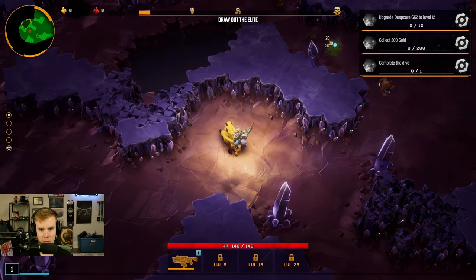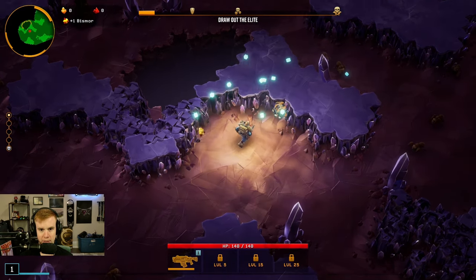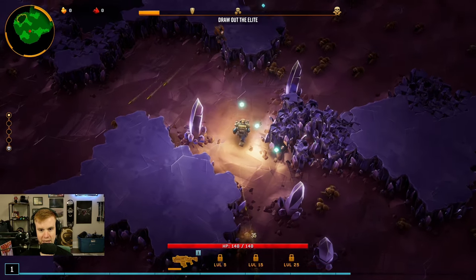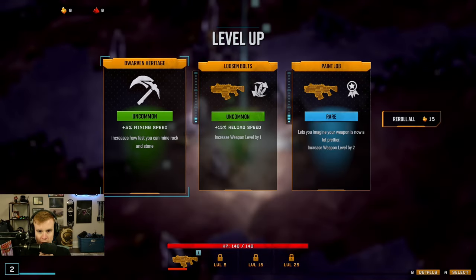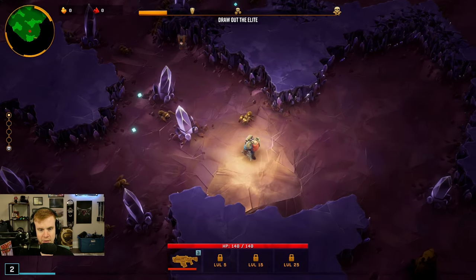It looks like you can mine by just walking into things. So we start with a rifle which is level 1 and everything's automatically firing. We're gonna start mining stuff. We have to collect 200 gold. If I just stand next to this it is mining for me — very nice. So as we level up by getting these glowing orbs I assume we're going to get different abilities. We're now level 2.